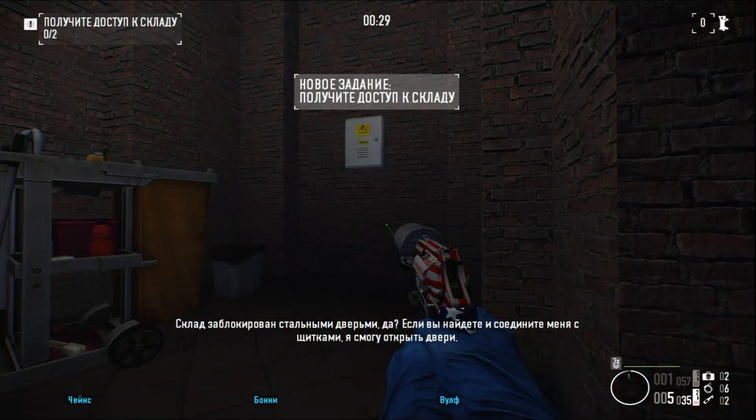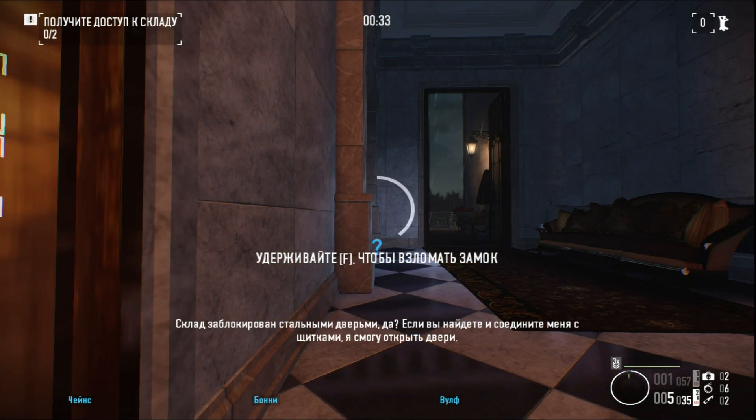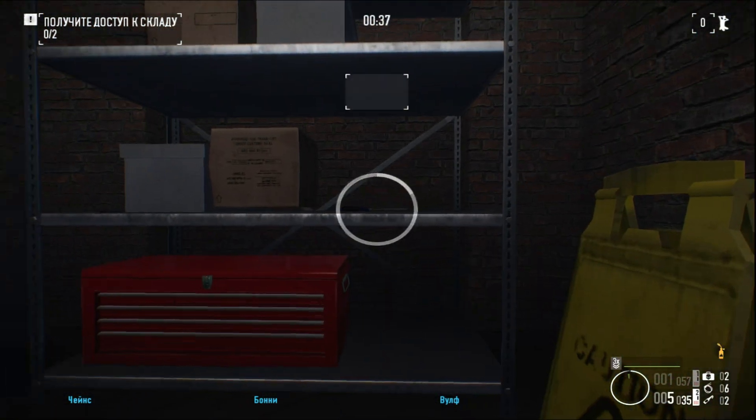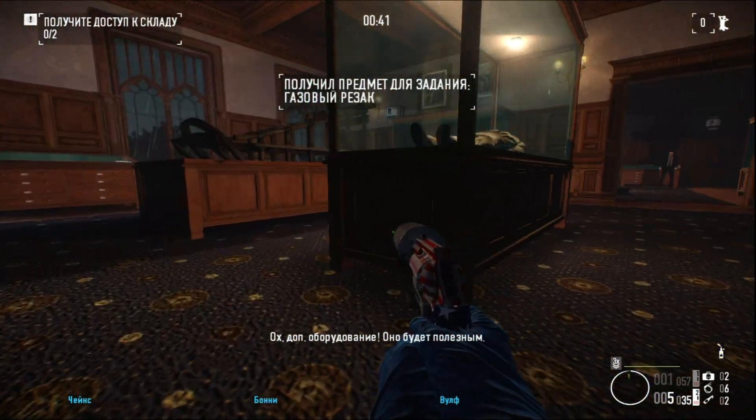The storage room is blocked off with sturdy metal doors, yeah? If you find and tap me into the security boxes, I can unlock them from here. Oh, nice bit of hardware, that. It's going to be useful for sure.